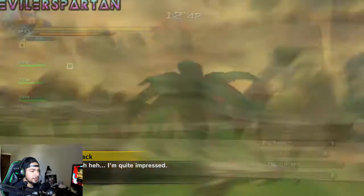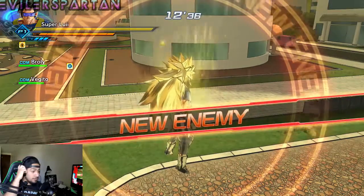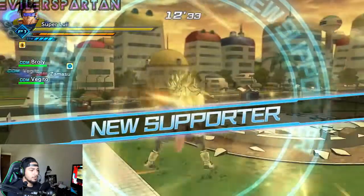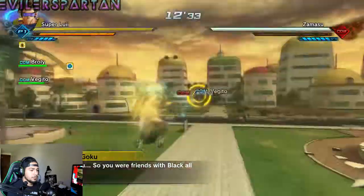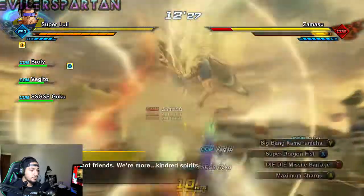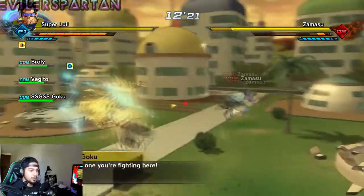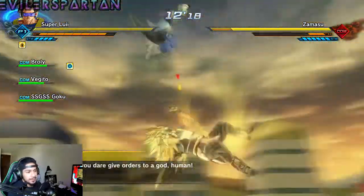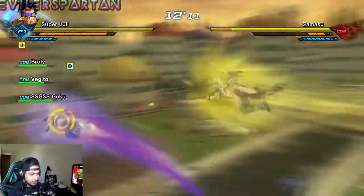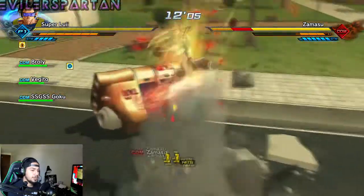Once you do enough damage he'll run out, and then Zamasu will appear. Zamasu — so you were friends with Black all along? 'We're not friends, we're more kindred spirits.' As you can see, Trunks and Goku have been on our team. Goku disappeared, so it's only Goku now. What you want to do is make sure that Goku survives, Trunks survives, and then the next one will be Vegeta.